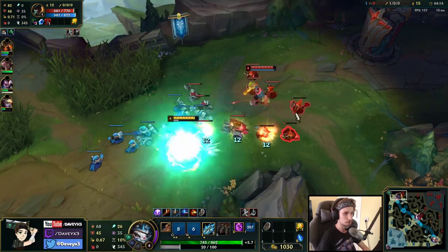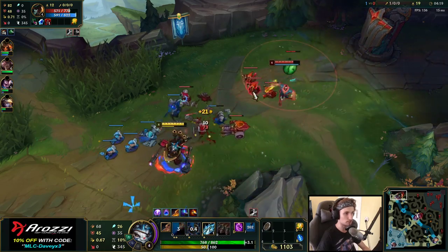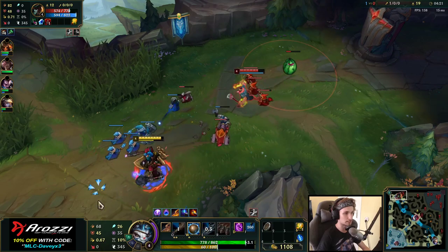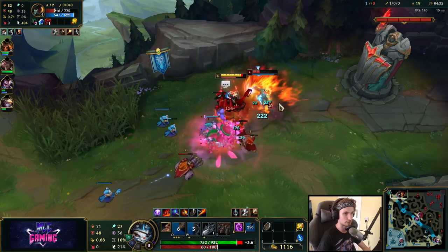One thing which is very important about Rumble top lane is that you keep the yellow bar maintained. It's pretty hard to pull off at first, but once you get the hang of it, it's not going to be that hard.